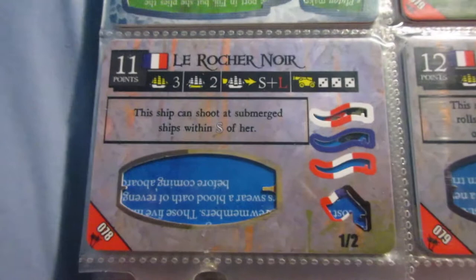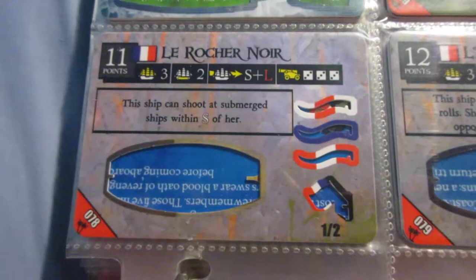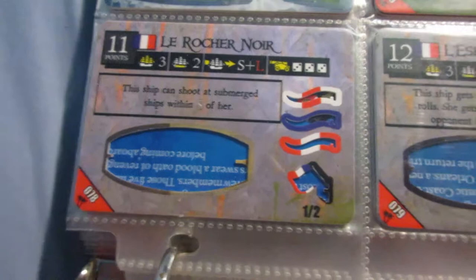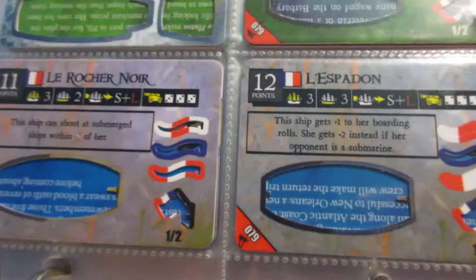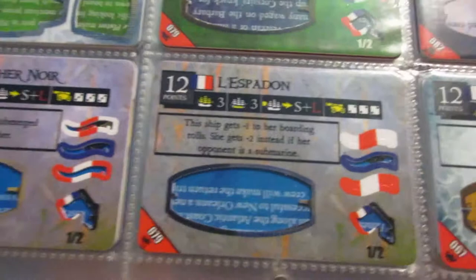The guns could use a bit of improvement. So if you combine that ability with a Fire Pot Specialist or maybe a World Hater, which we'll see in the French crew video next episode of this series, she can be pretty good as a sub hunter. Alaspadone - very good. This ship is also good against submarines because of the boarding ability - she gets plus two. But the key is the guns and the speed, which make her a pretty good gunship regardless of the ability and cargo space. So a better ship than the Rocher Noir, but more of a general purpose gunship than a sub hunter.